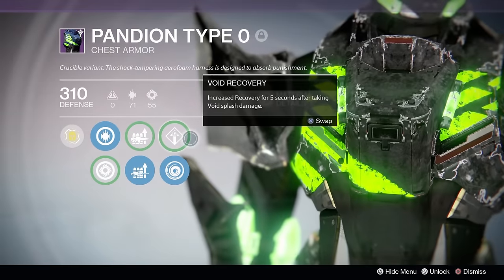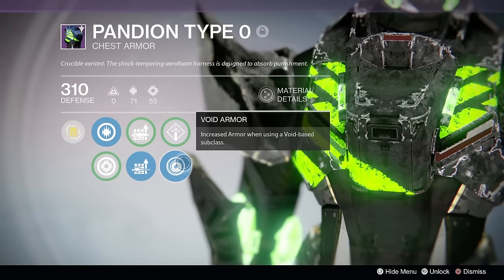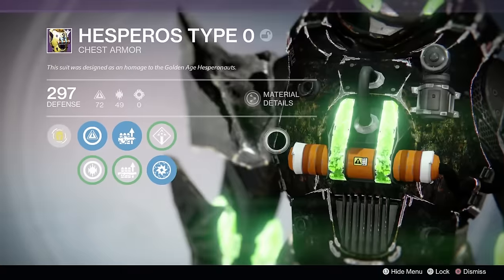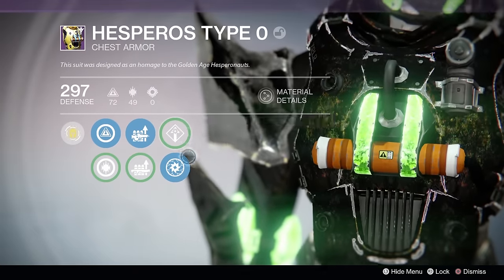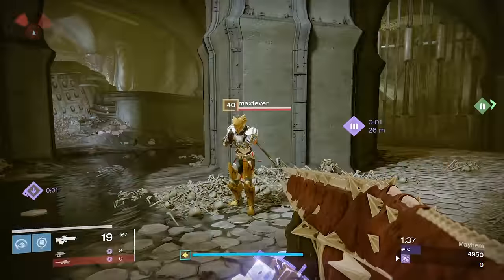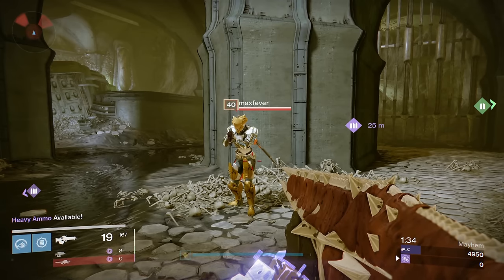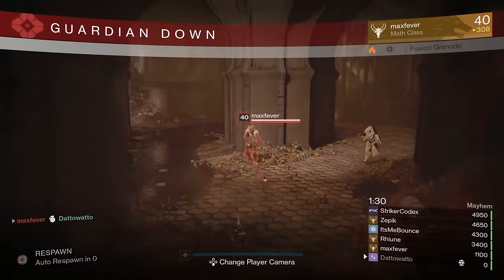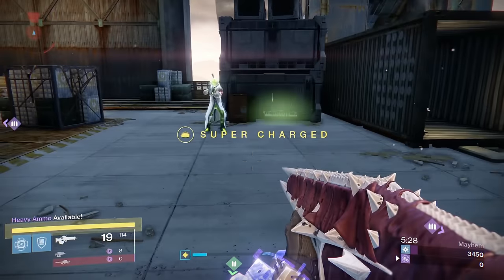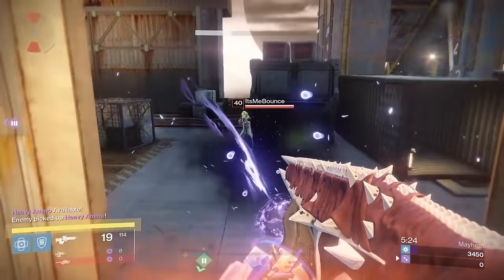One bonus in particular grants a flat armor bonus if you are using a certain elemental subclass, so I wanted to see if this actually made a difference, and if it does, how much of a difference it made. Unfortunately, testing armor is very difficult in PvE. Enemies are not 100% accurate all the time, certain shots do more damage than others, and it's generally tough to tell if an armor bonus is actually doing something. So most of this testing was done in PvP to actually prove whether or not the armor bonus can have any sort of impact.